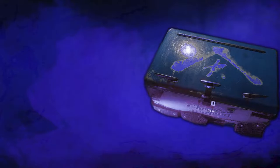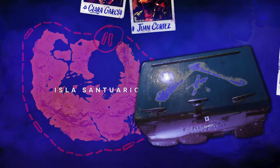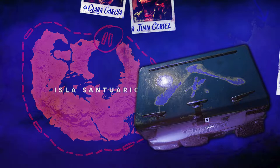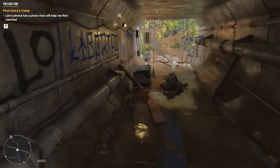Today we are going to find all of the Libertad crates on Isla Santuario, starting from Quito then moving on to Fonsejo, but other than that in no particular order. To anyone who speaks Spanish I apologize profusely, but it's only going to get worse from here. Also make sure to check the timestamps if there's a specific crate that you're looking for. Our first crate is near FND Bunker 43.